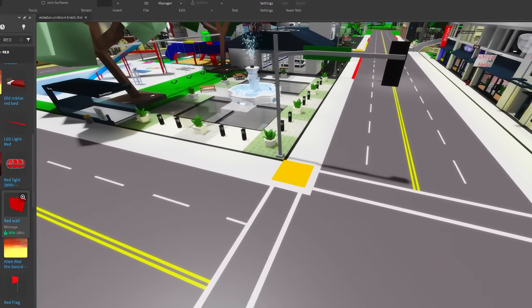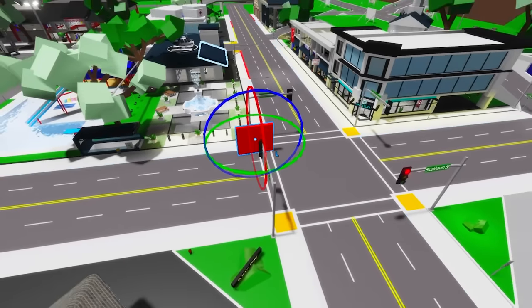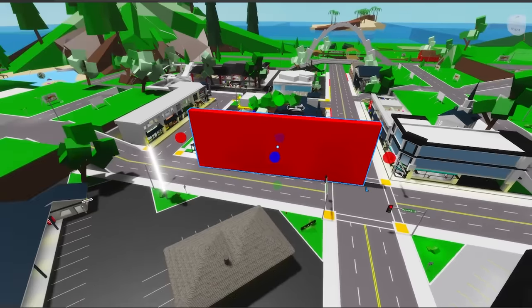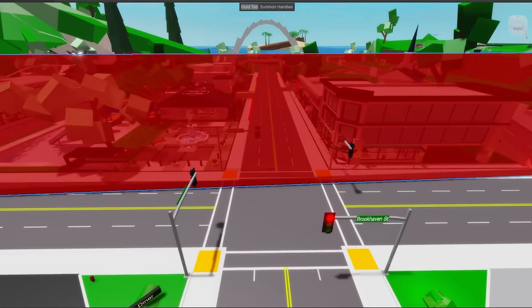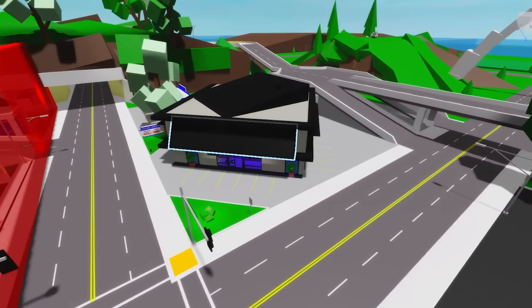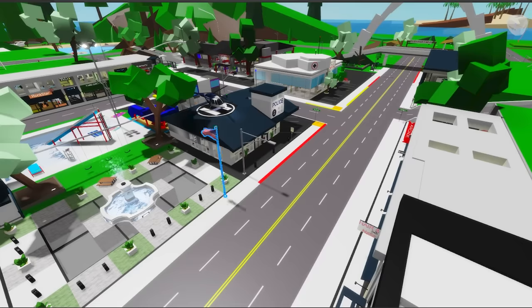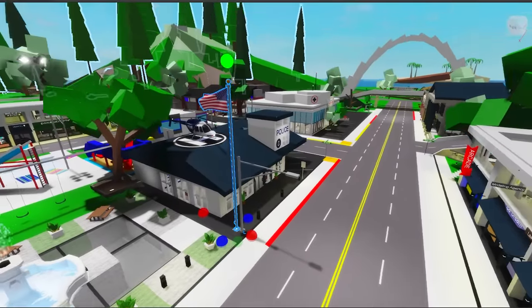Here in Roblox Studio, we'll start by getting this red wall. This is what will divide each part of the map. We just need to make it a lot bigger to get through all of it. Let's make it more transparent — I think that actually looks great. This right side is gonna be Brazilian Brookhaven, and on the other side we'll get the United States one as well.